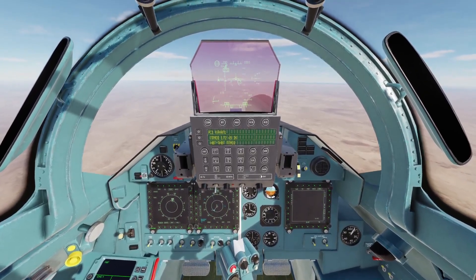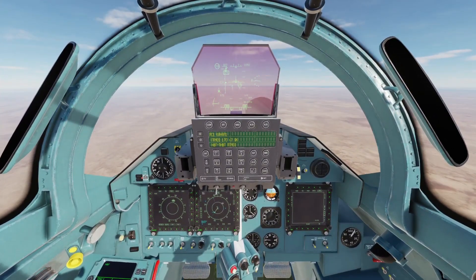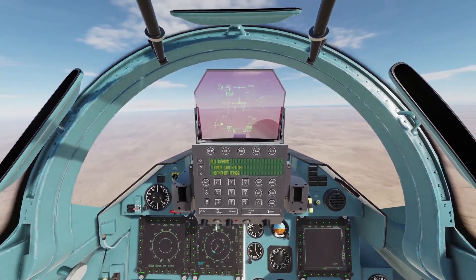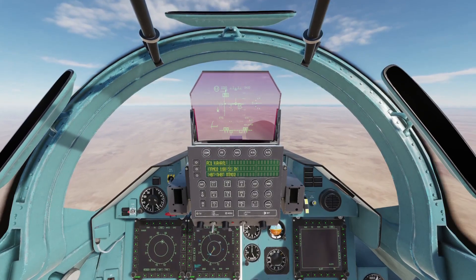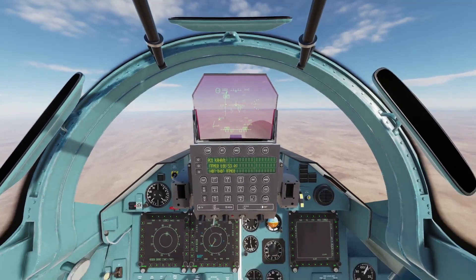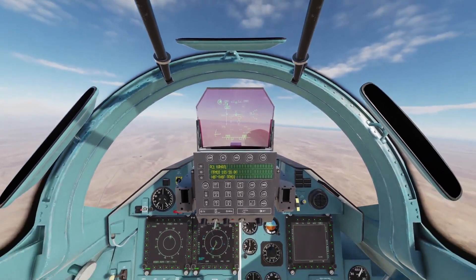We've got the KH-31P selected, so we're moving in. Remember, on the air-to-air version you won't have this feature. You'll have to use your RWR to locate the SAM, and when it locks you, you want to put the missiles into launch mission override — that's when you want to launch the KH-31Ps. In the air-to-ground version you won't have to do that because you can see where they are and launch from further out thanks to the pod.